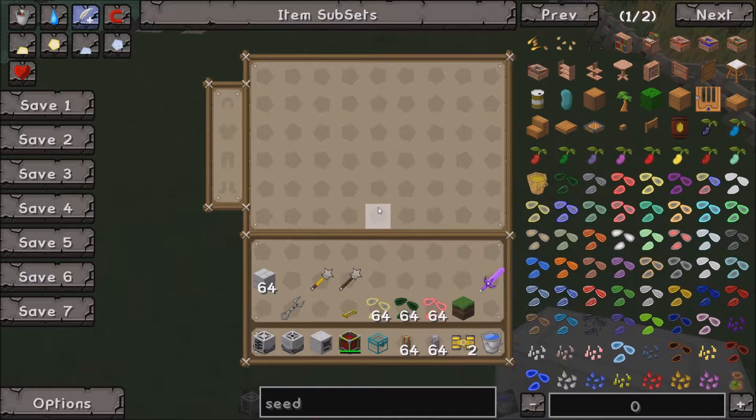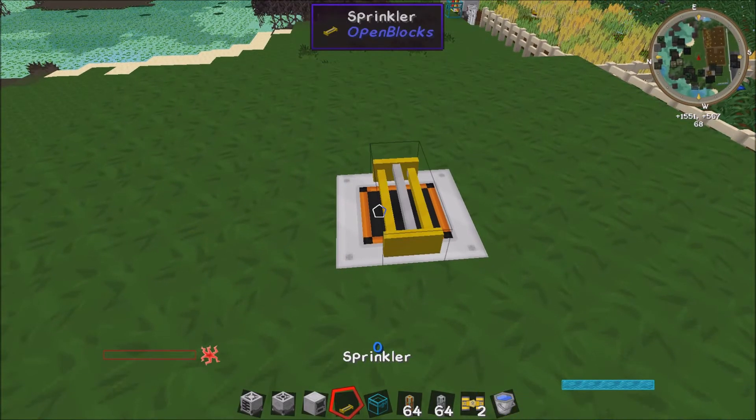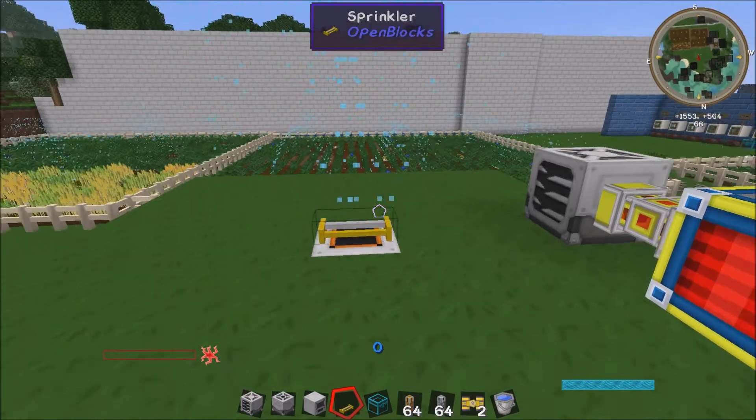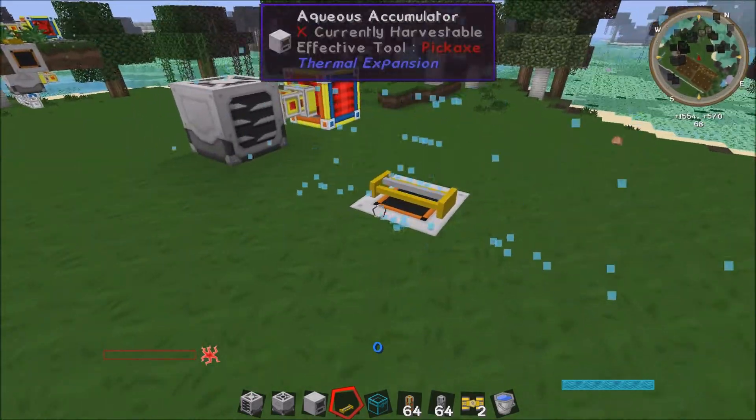To make it so you never have to feed your aqueous accumulator, you just put that right on top like so, and then we get the sprinkler and place that on top of that. You'll see that it should start sprinkling water out — there we go. You don't need to power this at all, which makes it a great little tool.